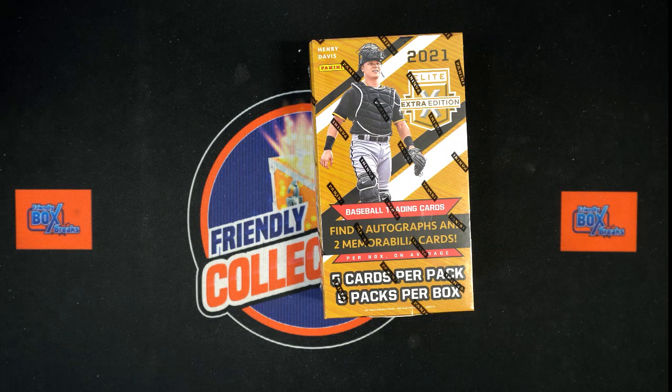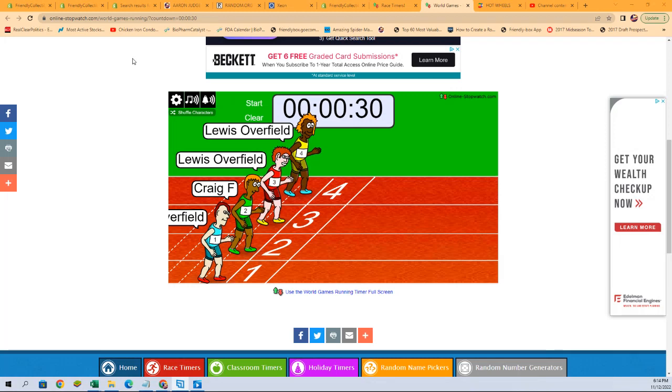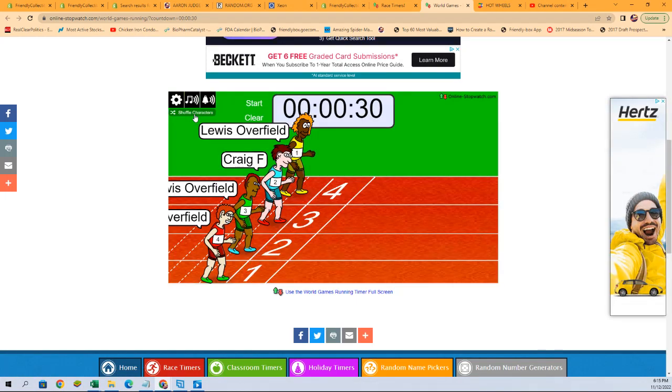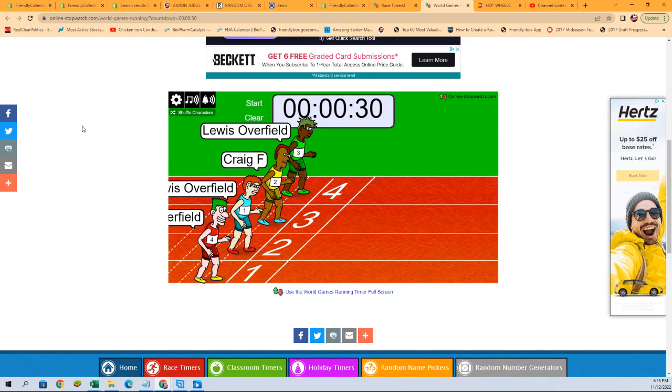We're going to do a filler and go right over here — we have a 30-second sprint. One race winner is going to get two spots, which is six teams. We're going to shuffle these seven times: one, two, three, four, five, six, seven. Good luck guys.